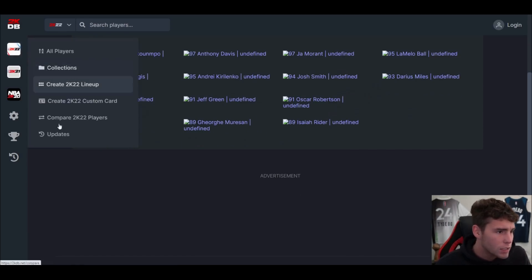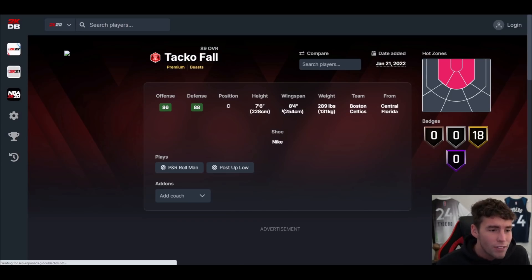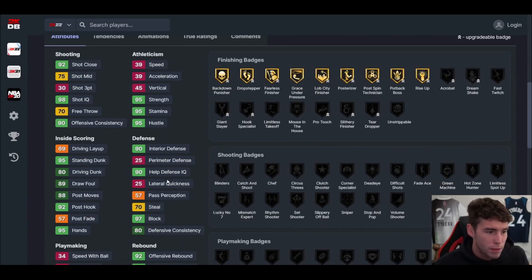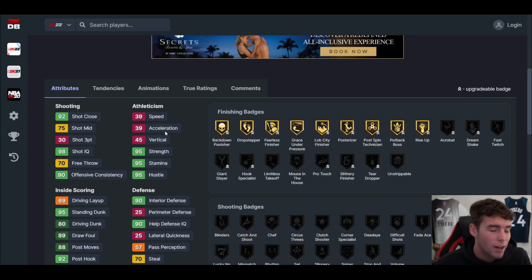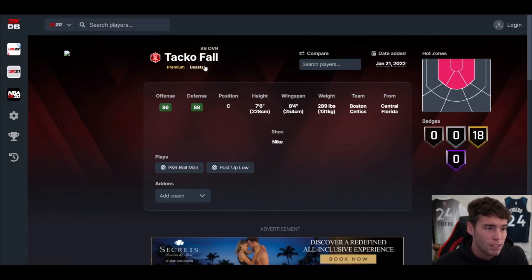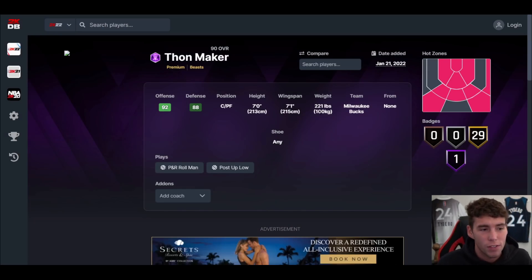Taco Fall — here he is — 7'6, 8'4 wingspan. So was Miresan the Yao stopper? No. Is Taco Fall the Yao stopper? He's got 39 speed and 25 lateral quickness — way better stamina than Miresan, but still not a card I'd recommend running. If you're trying to stop Yao, there are better ways. But if you are going to run a giant Ruby card, run Taco instead of George. Taco Fall is definitely better than Big George Miresan.